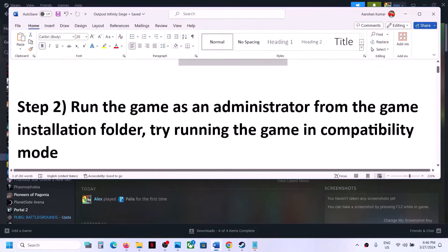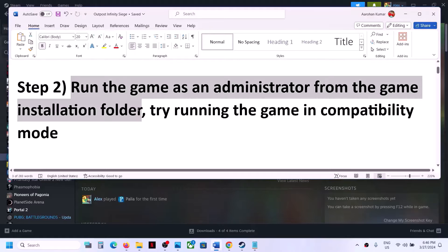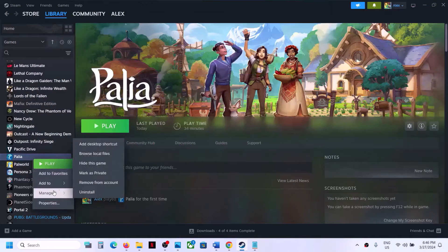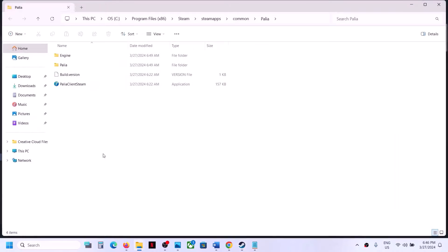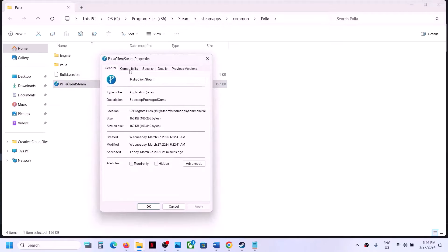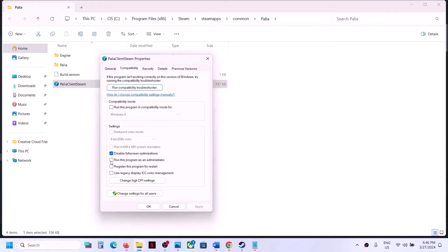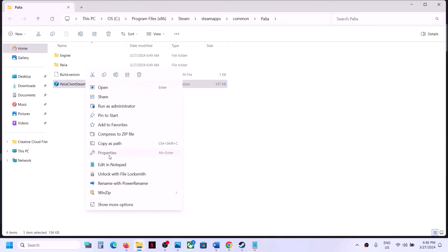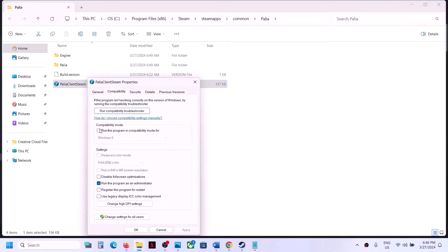The next step is to run the game as an administrator from the game installation folder. Right-click on the game, select Manage, then click on Browse Local Files — it will take you to the game installation folder. Right-click on the game exe file, select Properties, go to the Compatibility tab, and put a check on the box which says 'Run this program as an administrator.' Click Apply, then OK, and double-click to launch the game.